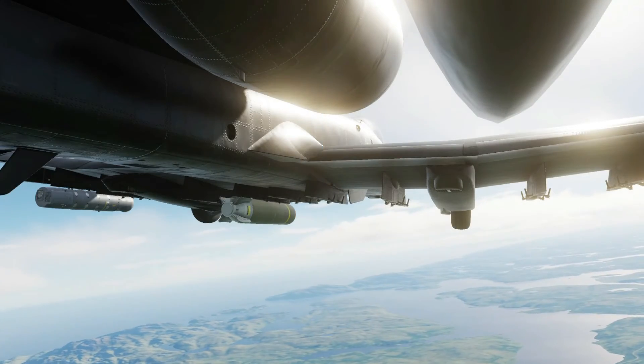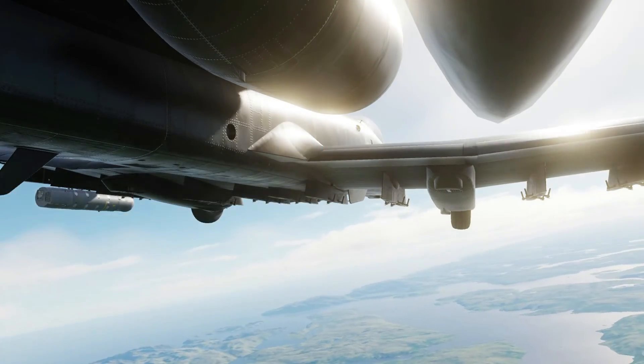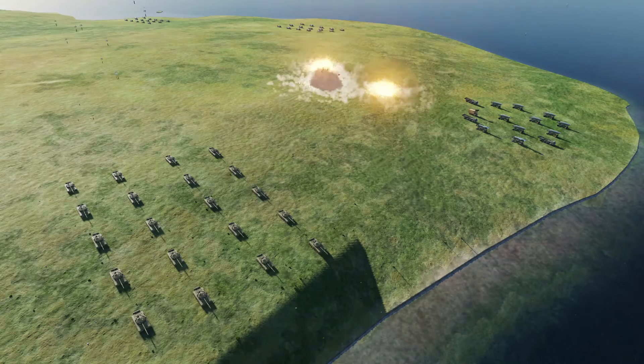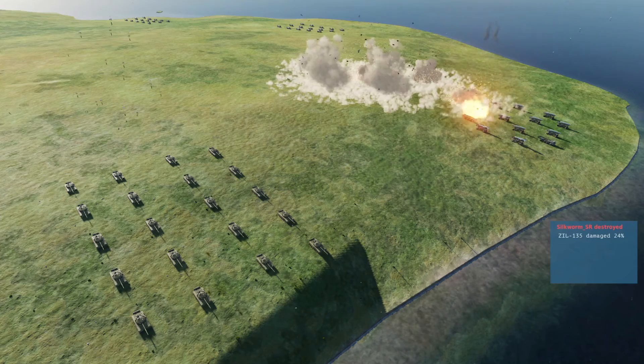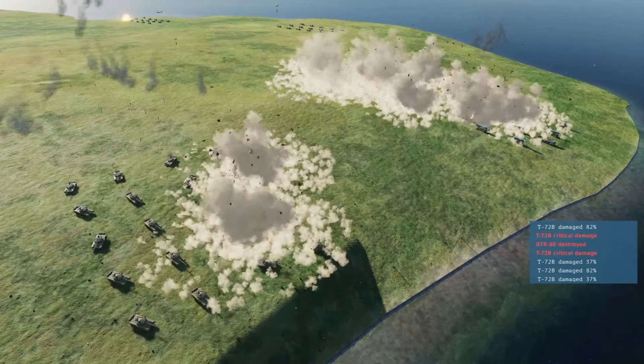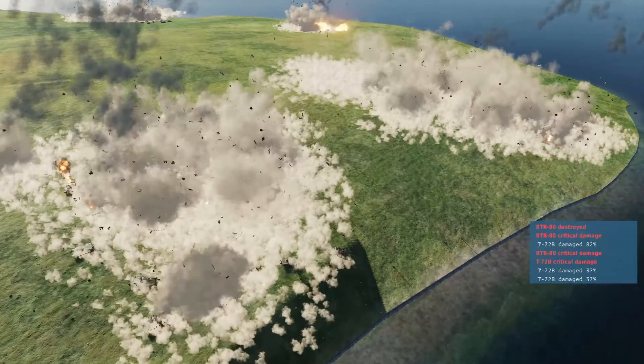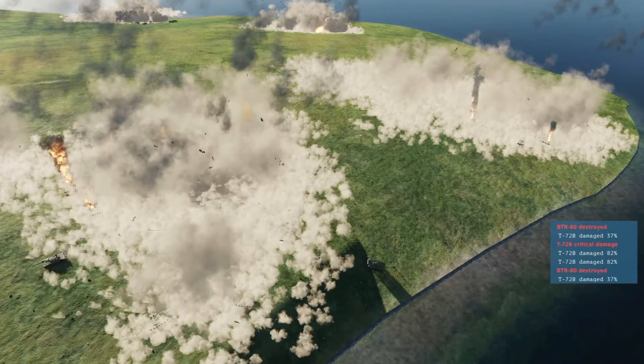Each WICMED drops 10 submunitions, which descend on parachute before launching four homing skeets, for a total of 40 bangs per bomb. The skeets use lasers and IR sensors to detect targets underneath them and then fire shaped charges to finish the job. Anything that doesn't find a target will explode above the ground.